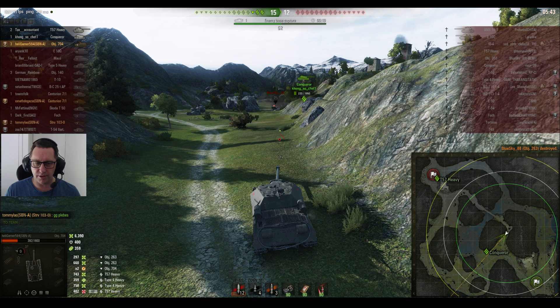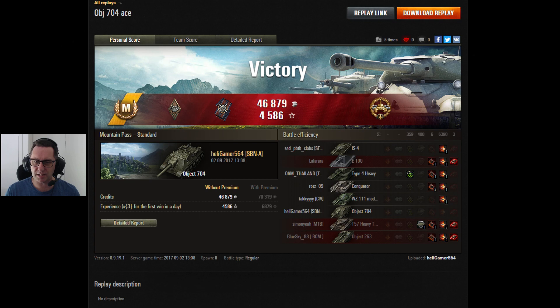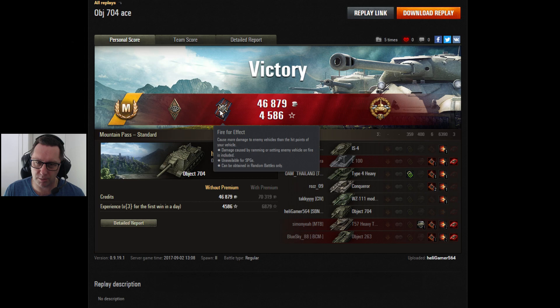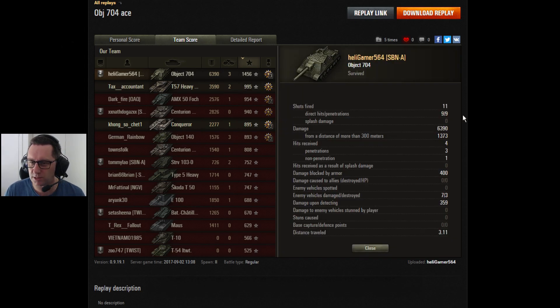6,390 damage. Heligamer says 'good game plebs' — not sure that was necessary, but it was an Ace Tanker — well played, Heligamer 564 from SBNA Clan. He's having a ripper in that one: High Caliber so he got the top score, Fire for Effect, Bruiser, and the Ace Tanker. He had plenty to do with the death of a lot of those tanks. 6,390 damage, 3 kills, 1,456 base experience. Only 5 shots fired — wait, 9 hit and they all did damage. 6,390 — thank you very much. Made a profit too: 10 gold for finishing in the top three or top five of a winning side. 15,000 credits after tax, would have been nearly 39,000 with a premium account.